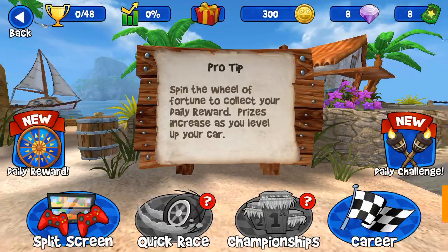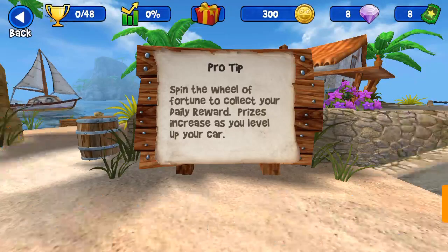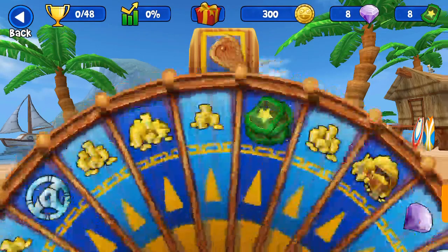The daily rewards become available every 24 hours. You'll be given the opportunity to spin on a spin wheel - you can spin twice - and you can get different rewards for the game. It's situated on the left-hand side of the screen, mid-left. You're going to see the daily rewards marked as 'new', which means I haven't done anything for the day.